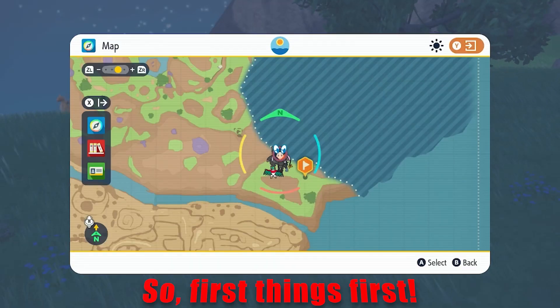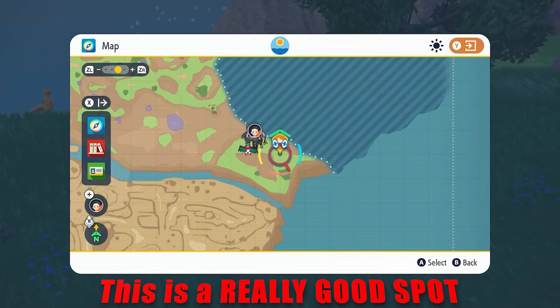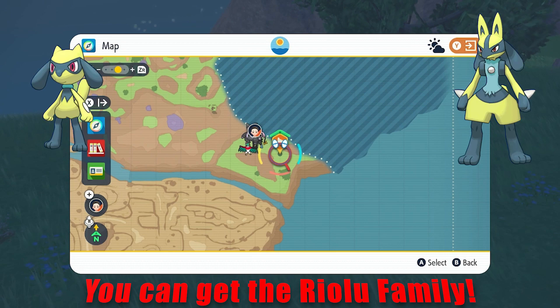Righto, so first things first. This area right here, slightly past Lavencia, is a really good spot. You can get the Q family, you can get the Riolu family.